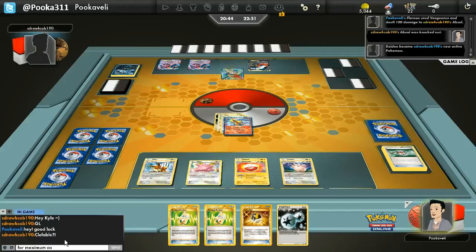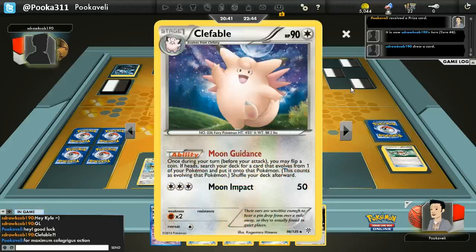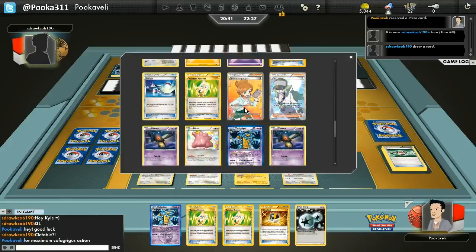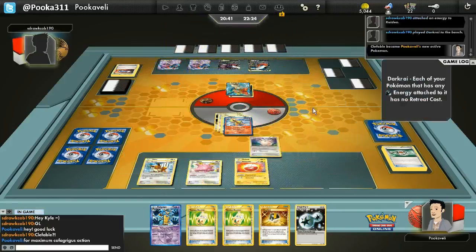We do have a DCE in hand for the next Flareon. You gotta do it for the maximum Cofagrigus action — Moon Guidance, there he is. This deck is definitely one of the crazier decks in the format, if not the craziest. It's a ridiculous combination — I play like 25 Pokemon, probably more than that. Otherwise Vengeance doesn't do anything. It's actually a very complicated deck to play, as weird as it sounds. It's tough to actually maximize all of your resources with this deck.